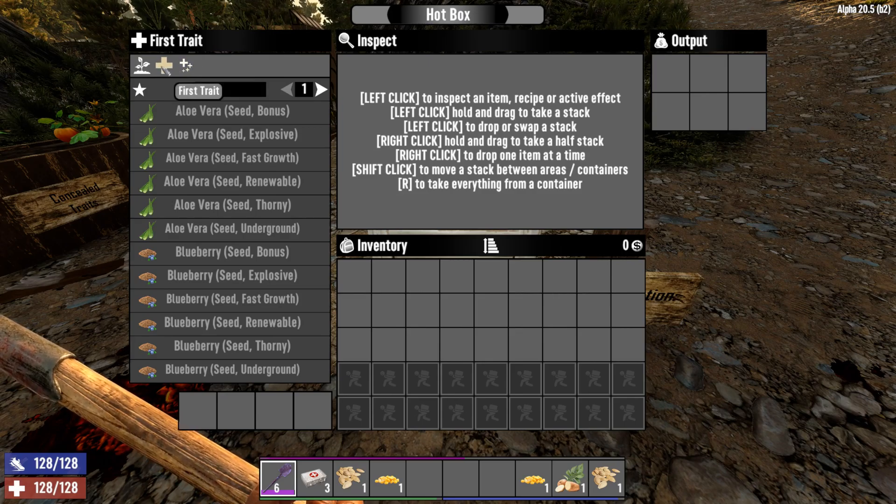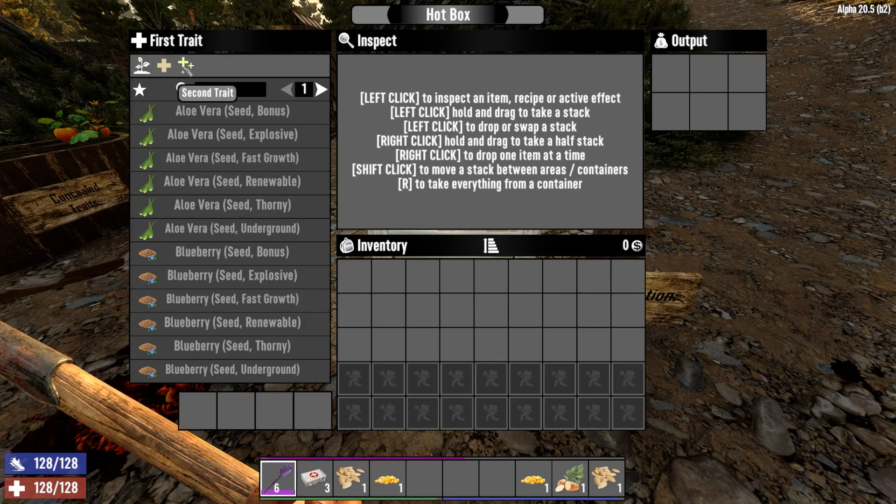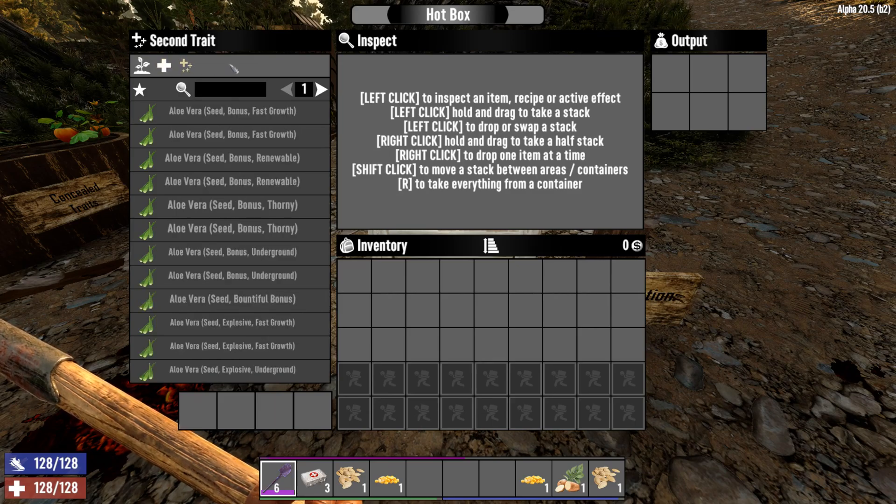At Living Off the Land level 4, you'll unlock the ability to add one of those traits to any plant. At Living Off the Land level 5, you'll unlock the ability to add a second trait, so long as it's compatible with the plant and with the first trait.